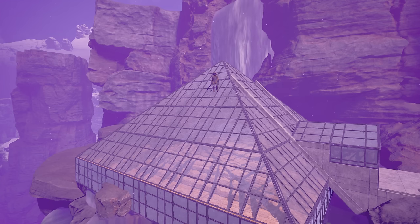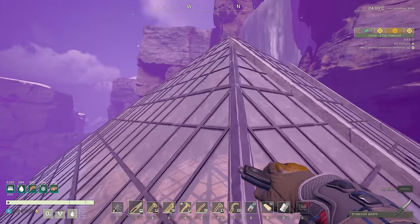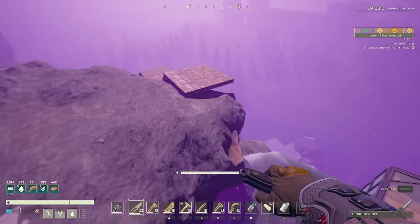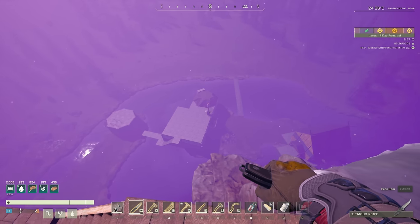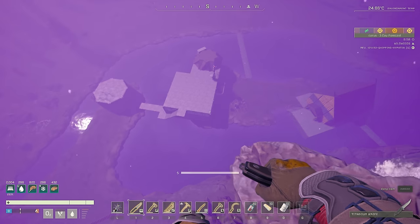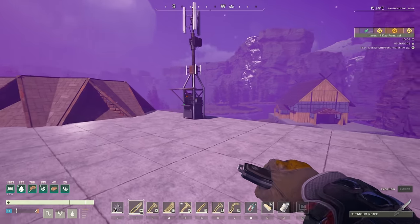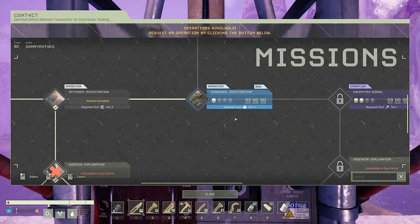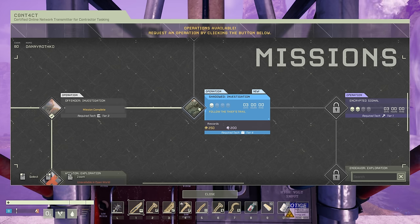Hello everybody, and welcome back to Prometheus. Today, as always, we got some work to do. I'm standing up here on top of this glass pyramid we built last episode, looking down at our contact device, and I'm thinking it's definitely time we finally get that thing upgraded into its final form with the satellite on top of it. Let's take a jump down into the pond and look at our operations. The next operation I want to complete is Shadowed Investigation, and this will actually give us the free encryption satellite upgrade. I think we kicked things off today with a bang.